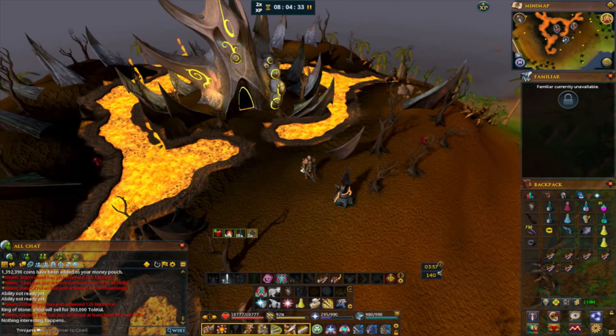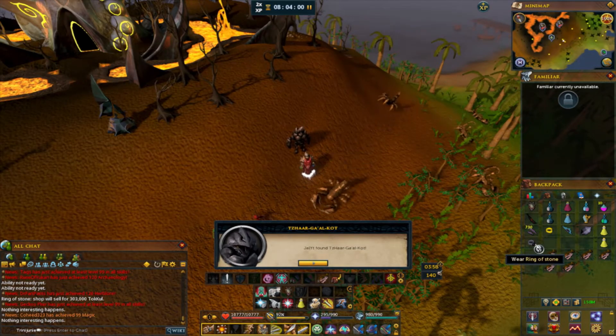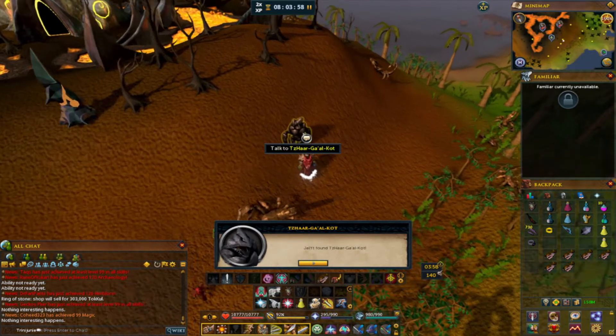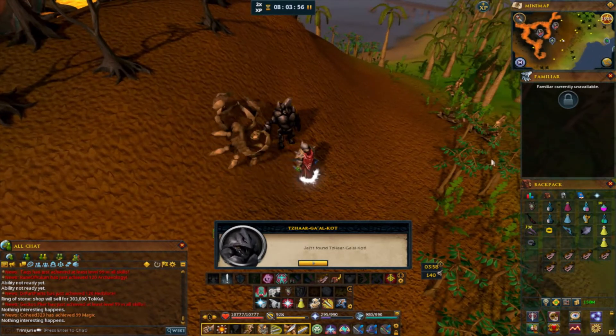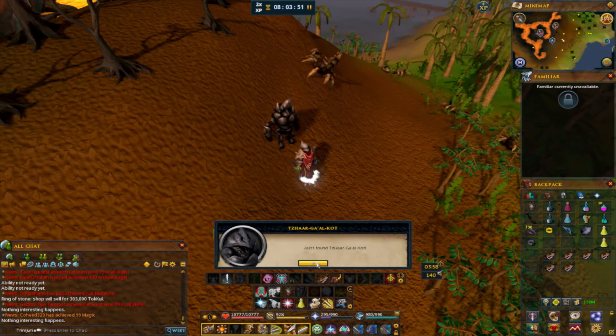We're going to try to find out where Galal is. I used the Ring of Visibility on the Ring of Stone and here's Galal. We're going to just go through the chat dialogue. You found Tazar.